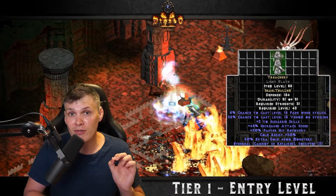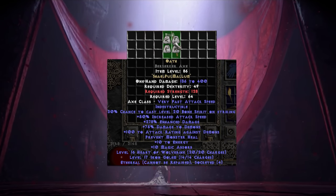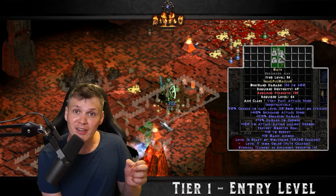The next runeword is Oath — Shael, Pul, Mal, and Lum. It also has the Indestructible mod, so you can roll it in Ethereal weapons for an insane amount of extra enhanced damage. This is going to be the most powerful choice of a melee runeword below the best Grief and Breath of the Dying choices.